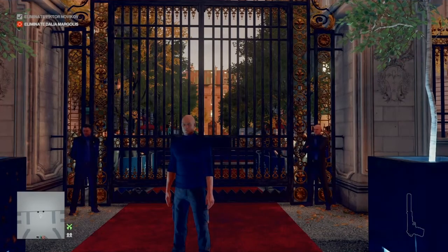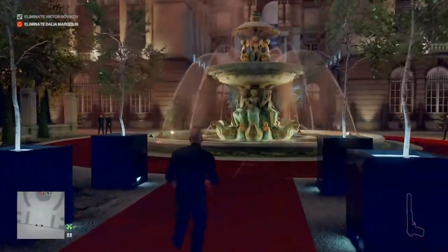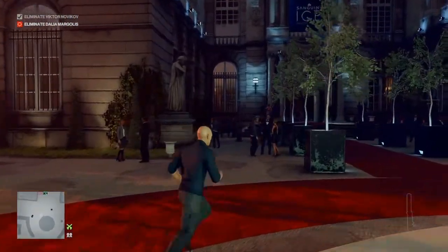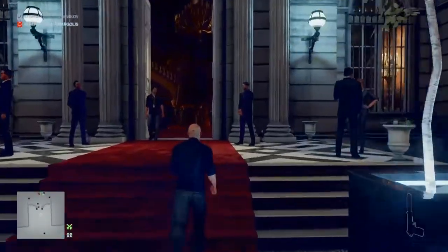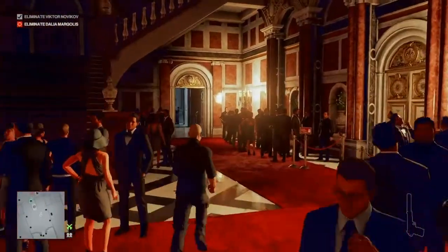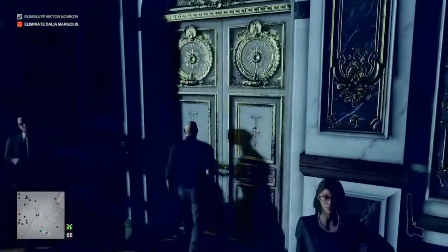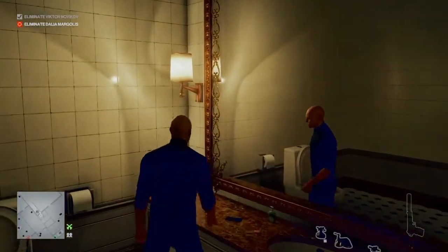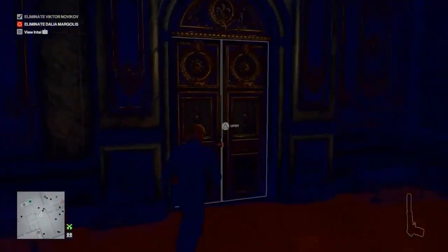Right from the start, what we're going to do is make our way into the palace. The first thing we're going to acquire will be an IAGO invitation, and then we'll pick up a few other bits along the way as we make our way up the stairs. Into the palace, to the right of the central staircase, through the doors on our right, and into the cubicle on our left — on the counter we will find an IAGO invitation.